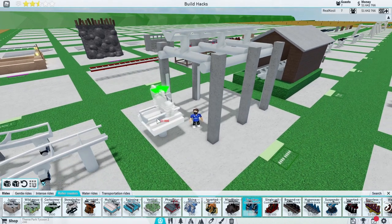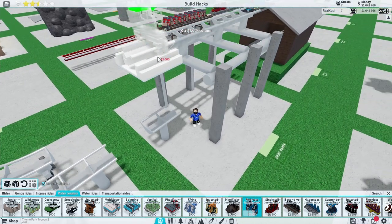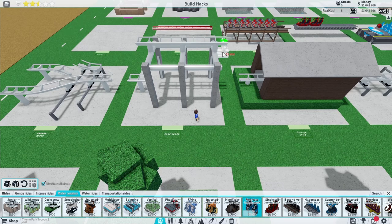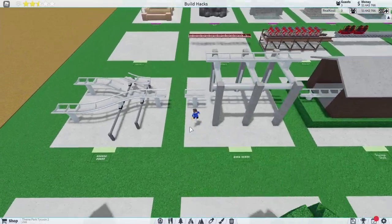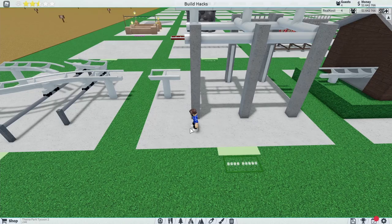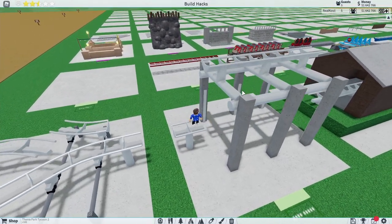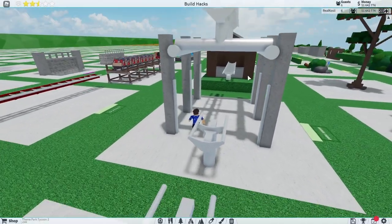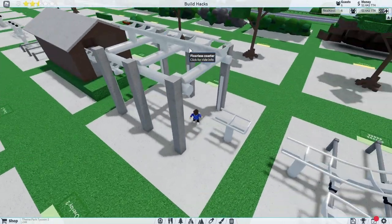I've just placed a bit of track there, then started a new coaster up top, placed that station in, and placed a bit of track all the way along. The only way to really make this work in the game is with video editing, but it is definitely possible. Maybe one day Dennis will actually add proper drop tracks into the game — we can only hope. For now this is the best we can do to make it seem like an actual drop track.